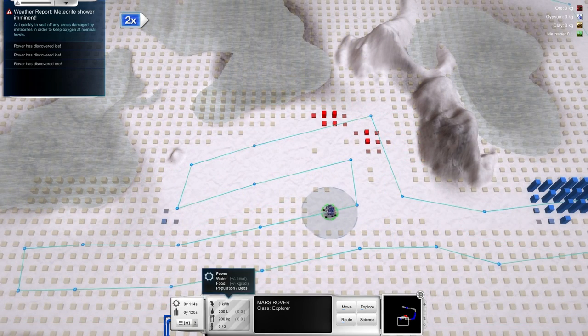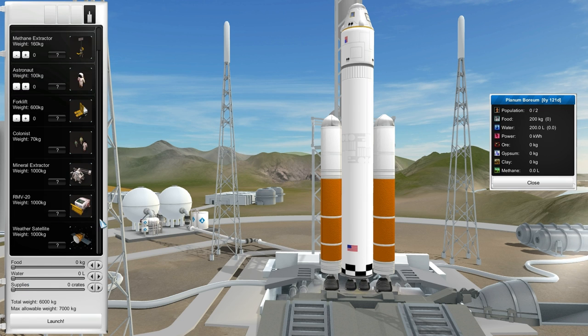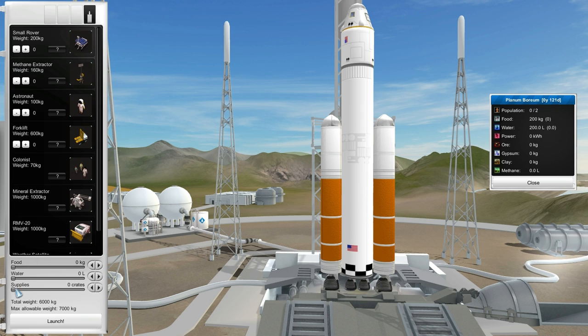Getting close to the next launch window. You could do all this in Kerbal Space Program — and I sort of encourage people to try that. We should have little methane extractors and sort of duplicate this in Kerbal Space Program — that would be kind of fun. Build all the components and such. We definitely need a methane extractor so that we can get off the ground again.